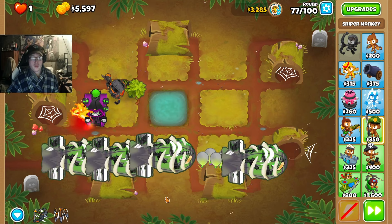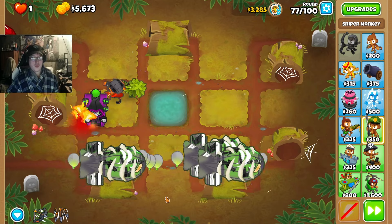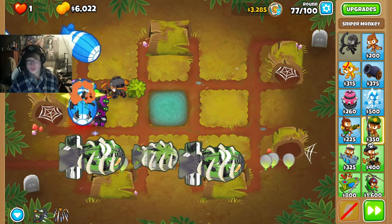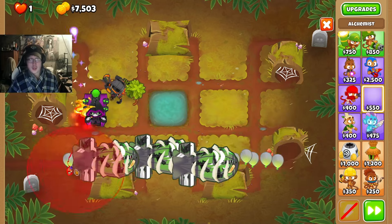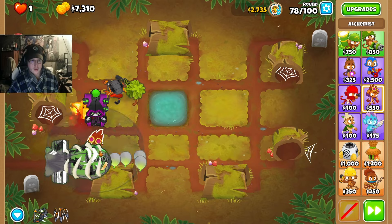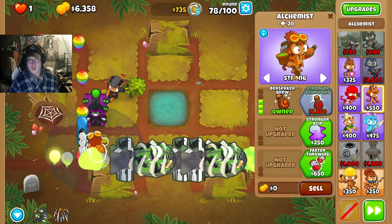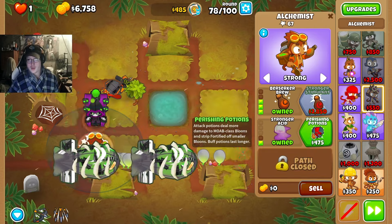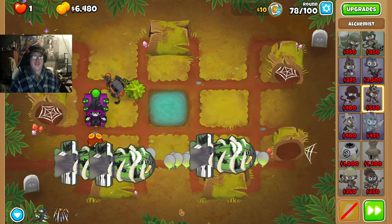We have quite a bit of money left over. I wonder what we can use it for. My vote is to take an Alchemist, place it right down here so it's only affecting the Necromancer. Large Potions, Acidic Mixture Dip, Berserk Potion, set to Strong, Stronger Acid and Perishing Potions. There we go.